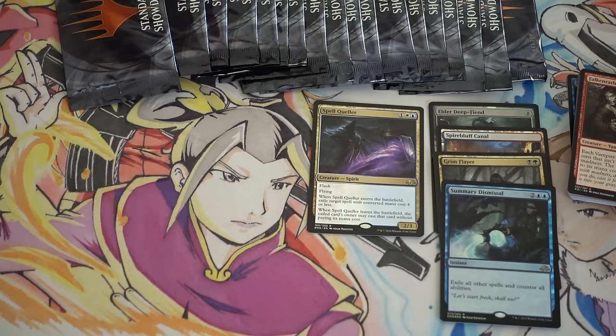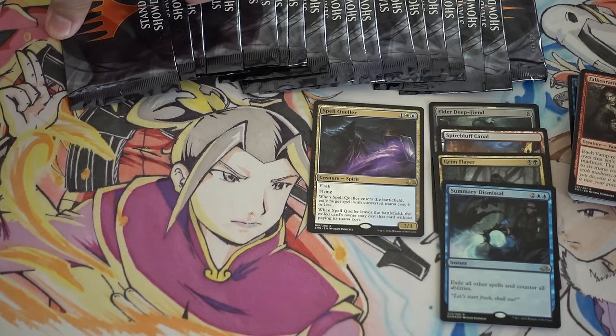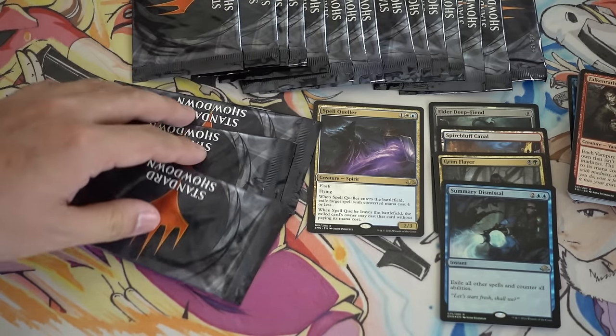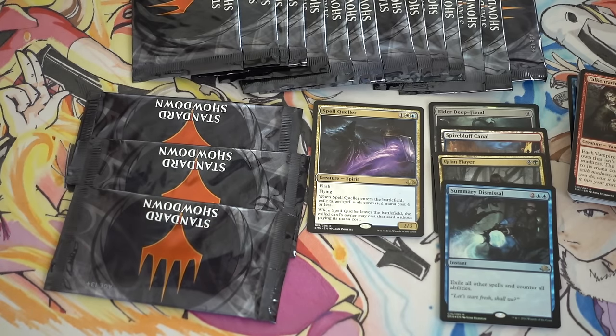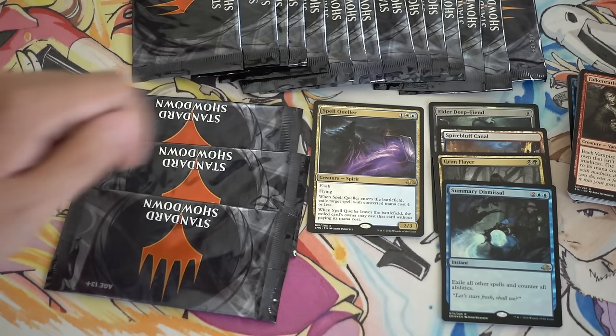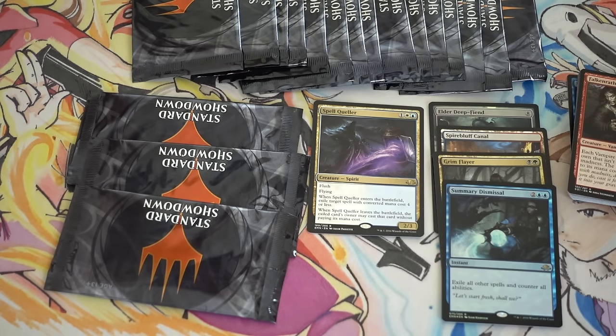Definitely we're looking for an Expedition maybe, or we're looking for Liliana — that would be great. So another $24 down the drain. We really only got a foil dismissal and a spell Queller. So not too great, but good enough.